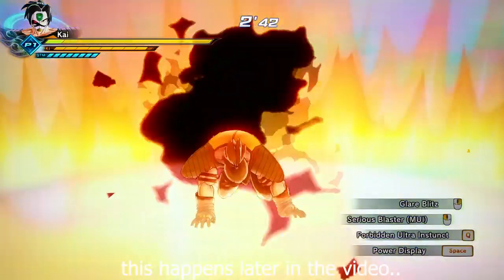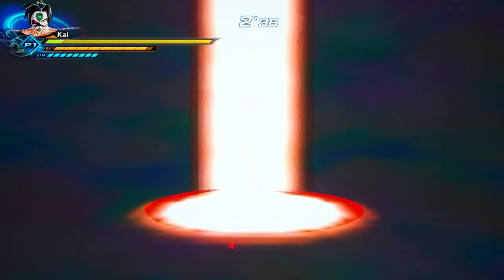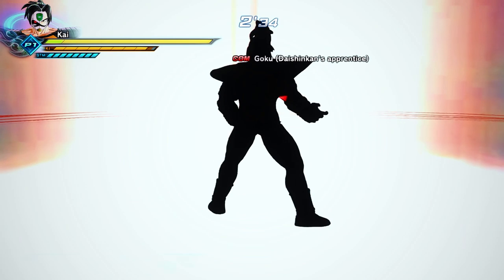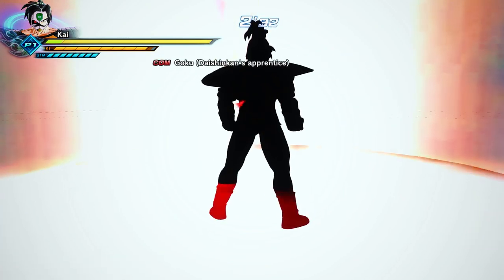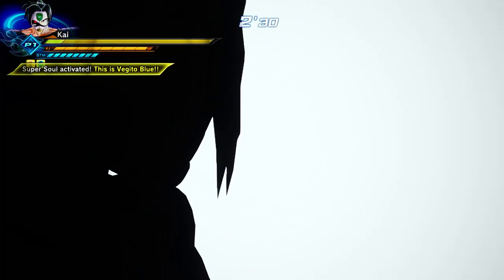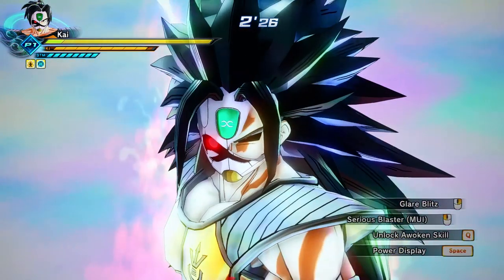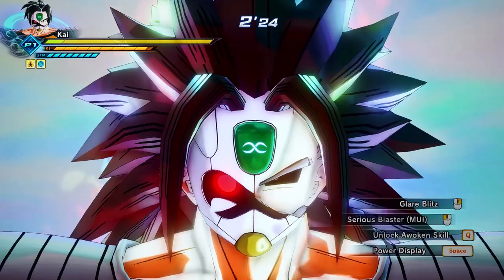Forbidden Ultra Instinct time, here we go! I feel like we need all the transformations we can get against that kind of Goku while we're using keyboard and mouse. He's activated Vegeto Blue as well — dude, he just looks so dumb. All right, now into the next stage.